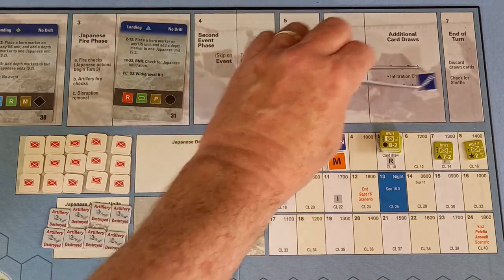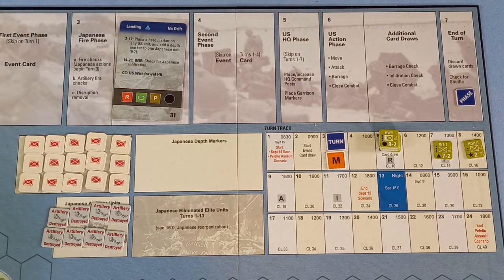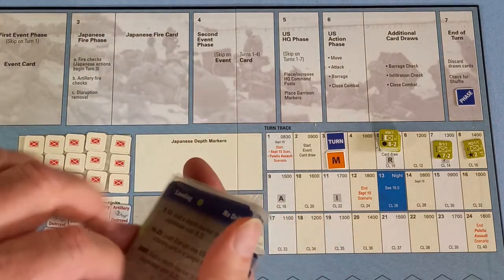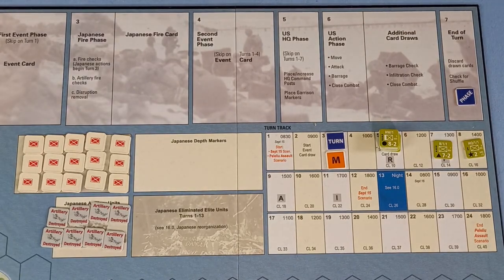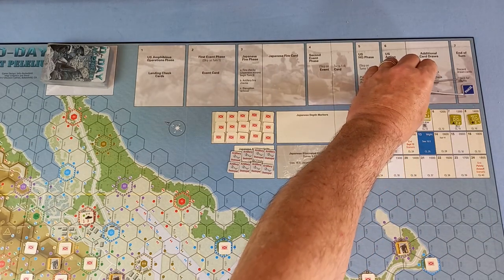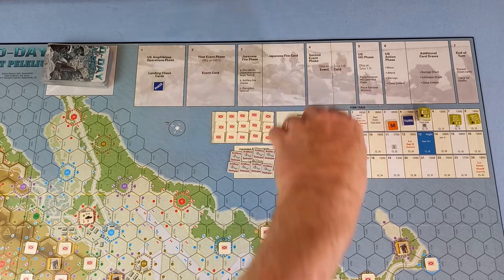Discard the drawn cards — we've got them over here for the amphibious phase and those from the close combat as well. What's getting there — maybe next turn. So we don't shuffle them back in. And we're back at phase one and turn four.